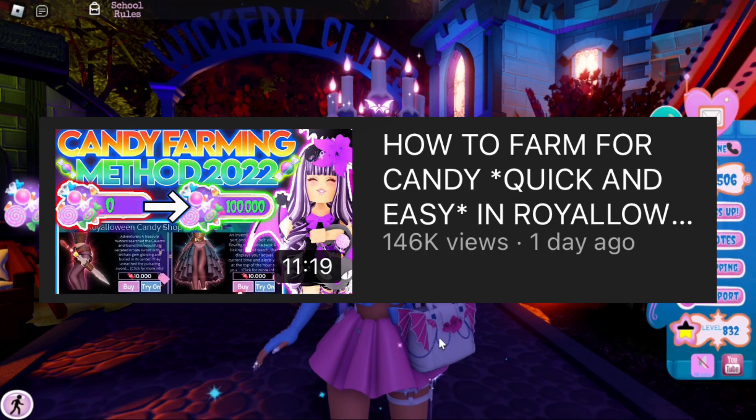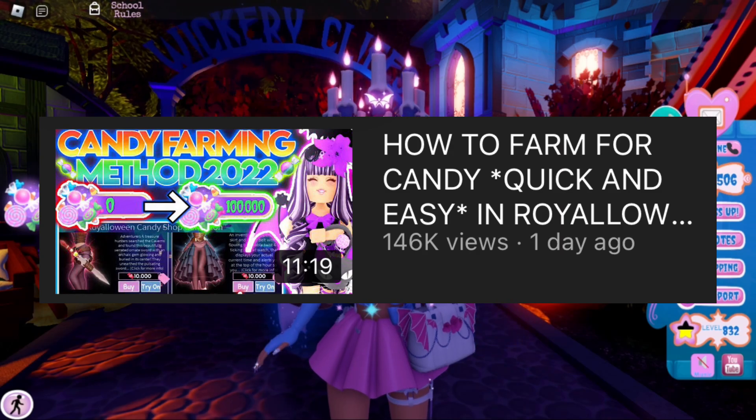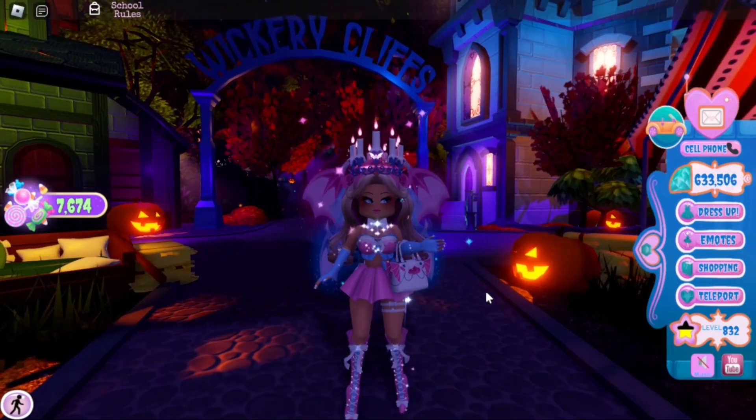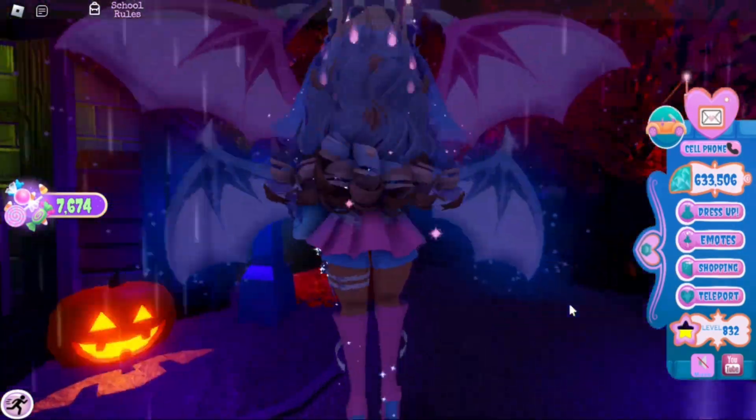Here are my quick tips — I do have a full video on screen with all my other tips, so I might not cover everything here. My first tip is to use the ghost hunting method and go to Blackwood Manor.